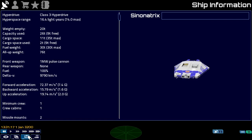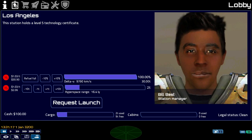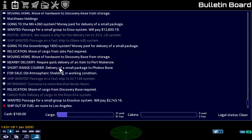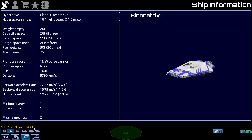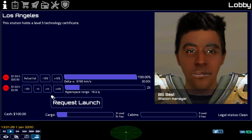We've got ourselves a few Phobos-based missions. We're going to go back to the bulletin board and get one more. We're sort of doing more than one mission to make that run extra worthwhile. We're also going to buy more fuel and fill up our cargo bay with fuel. I'll explain why later.